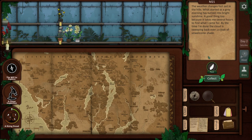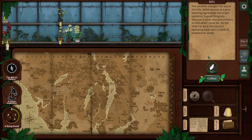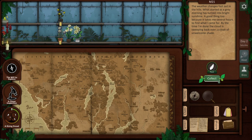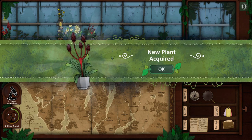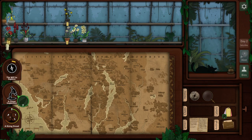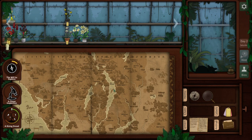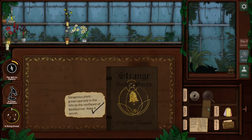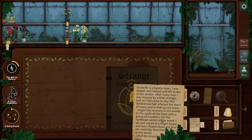The weather changes fast out in the hills. What started as a gray morning has turned into bright sunshine - good thing too, because it takes me several hours to find what I came for. By the time I'm done the cloud is sweeping back over, a cloak of unwelcome shade. What did we get? It's a unique-looking plant. I would call that red, so I'll put that there even though it's more purplish up top. Oh, you even get a check mark on the notes - so this one we don't have a check mark.